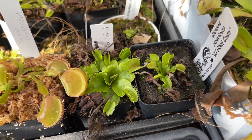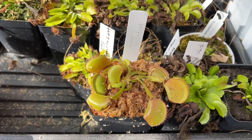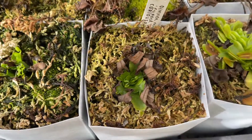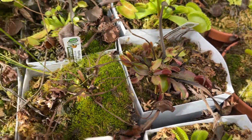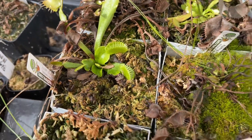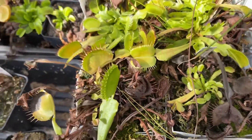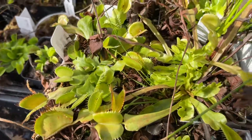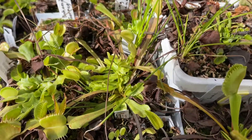Here we got GJ Giant Kudo. FTS Big Behemoth — a new plant that I got recently. Giant Microdent. Here we have Cub Traps — another Cub Traps. FTS Flaming Lips. FTS Incredible Red Hulk. Red Piranha. Whip Snapper — the original Whip Snapper. Coquillage. Pretty sure this one is just a typical. And this is A2.